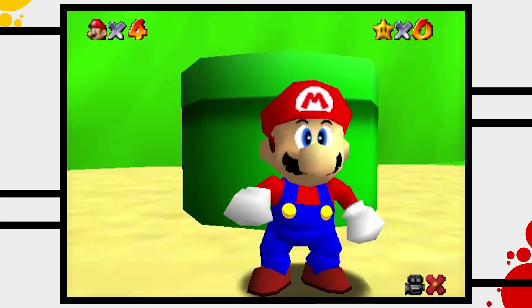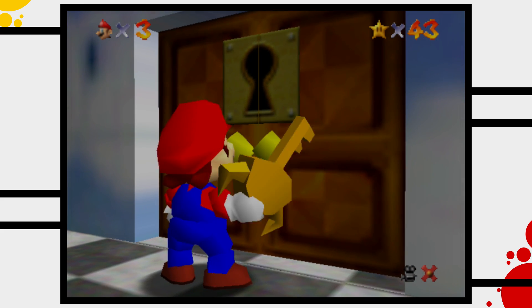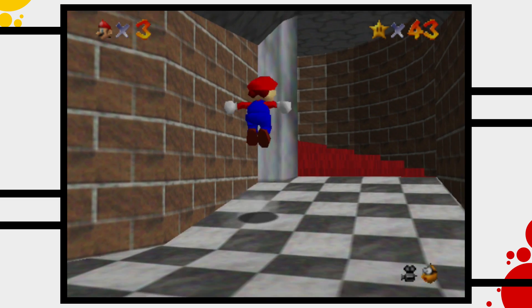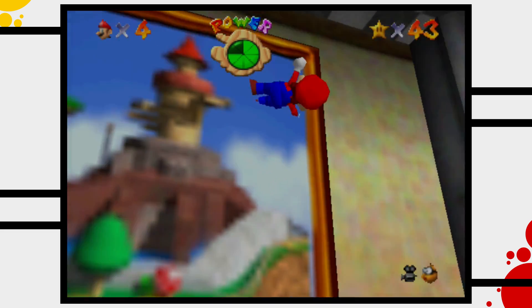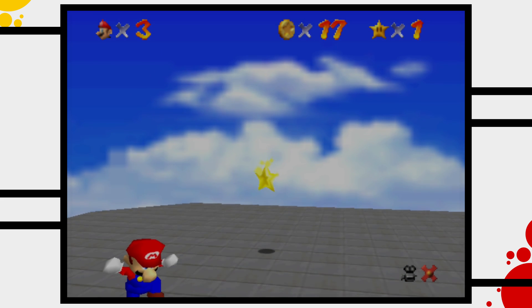Princess Peach baked Mario a cake, and Mario loves cake so he happily accepted the invitation. But once Mario arrived at the castle, his worst nightmares became true. Not only was Princess Peach kidnapped by Bowser once again, but there was no cake either. If Mario wants to rescue his beloved princess and the cake, he needs to travel through all the magical paintings in the castle and free the magical power stars hidden inside them.